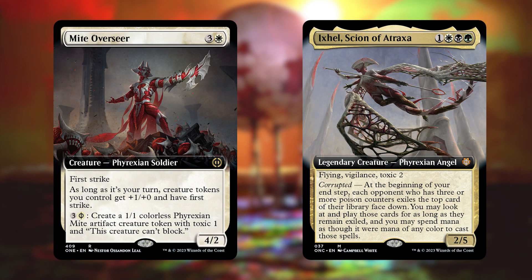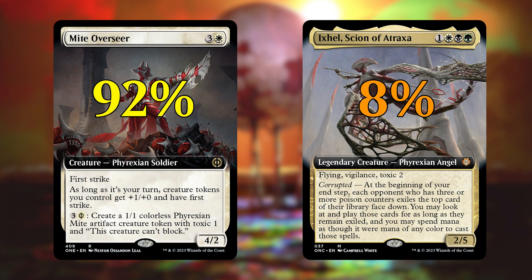After that, you'll get an extended art rare or mythic that is a commander or jumpstart exclusive. It's basically the same as the previous slot in terms of style, but it's pulling from a different pool of cards. It'll be a rare 92% of the time and a mythic 8% of the time. These will be the non-standard legal commander cards and the standard legal jumpstart cards.